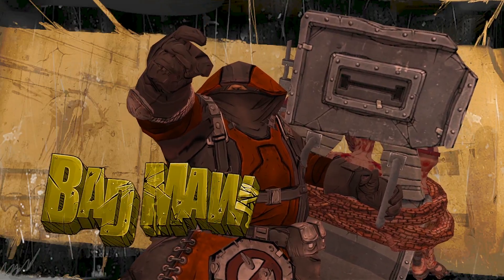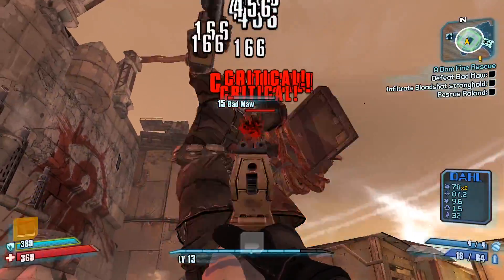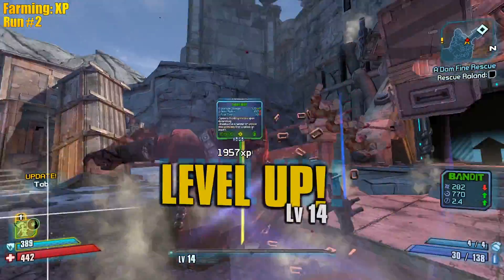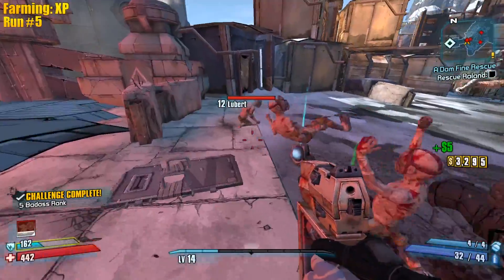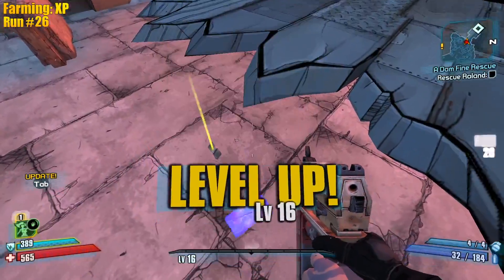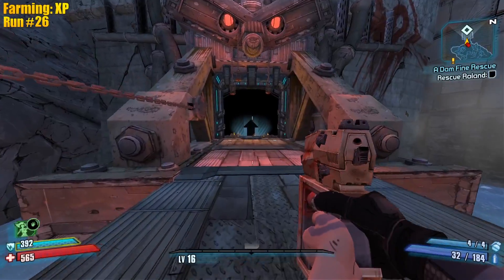Big Boom Blaster is Torgue, can't use it. What about the Gwen's Head? Dude Gwen's Head is so good - it's a crit machine! One HP - level up! Look at this guy sideways - who do you think you are. Level up! Alright yeah, let's go farm Wham Bam, try to get the Bettys.